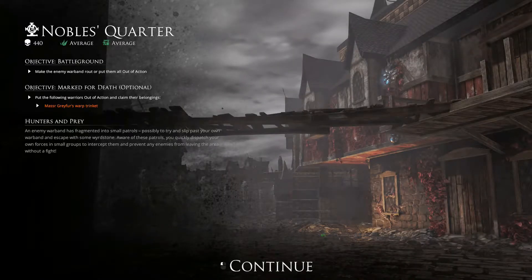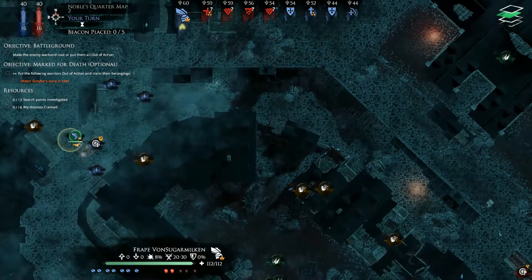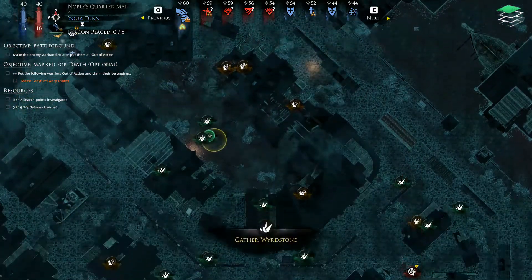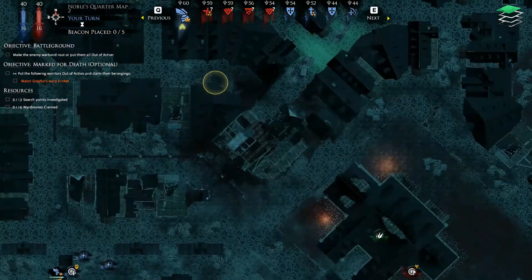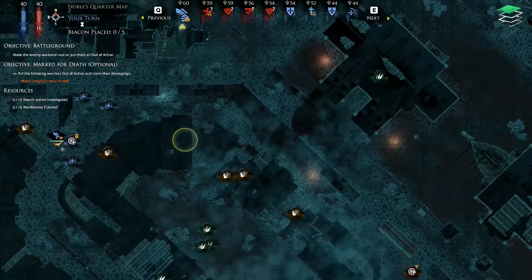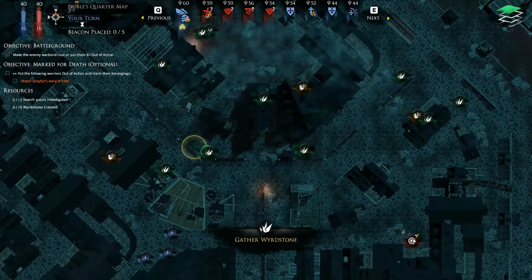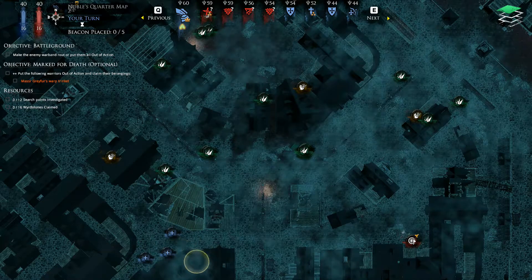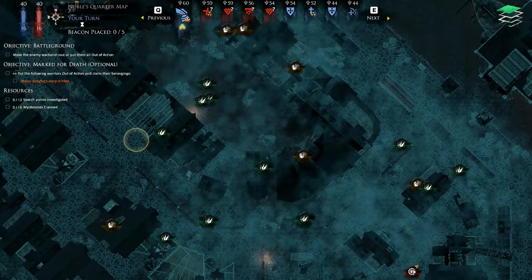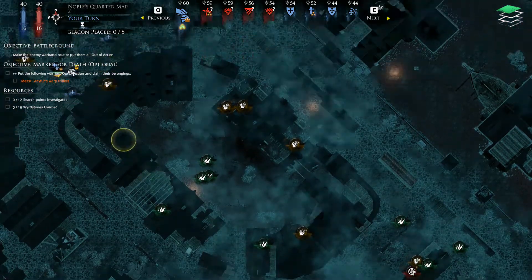Alrighty then, let's get down to it. Now where should I deploy? It says I have to break up my warband into two different groups. I'm gonna put my strongest guys up front — my leader with the hero I have plus the archer — and leave the other two guys behind. See how that works out.